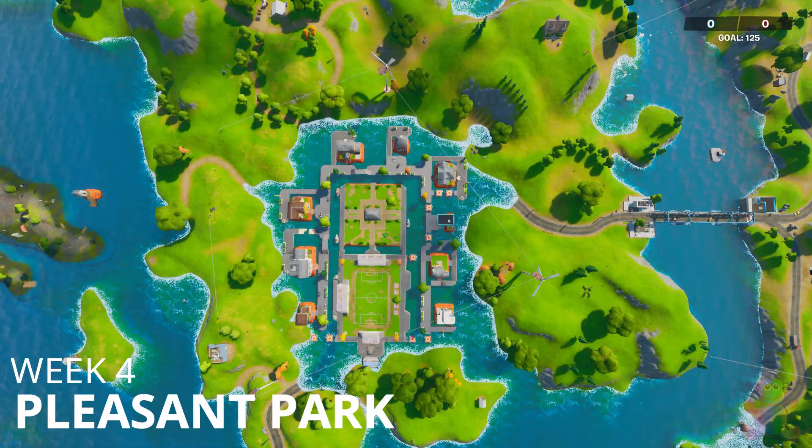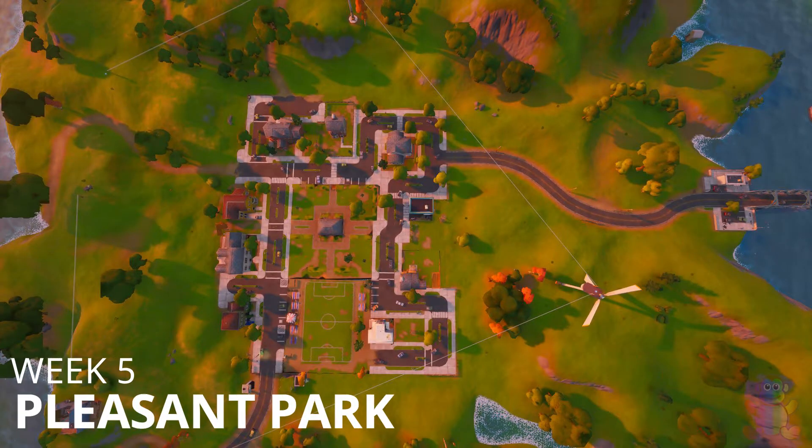The third one — Pleasant Park is back the way it was from the previous season. There is no more water inside Pleasant Park. The bouncing pads are gone. It is more like the location is restored to its original form as you can see on the map, which is pretty awesome.